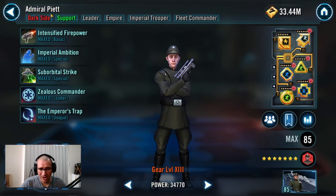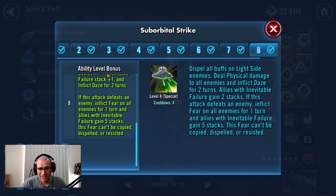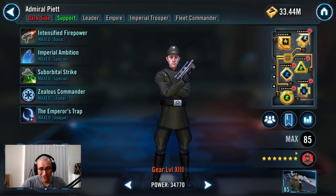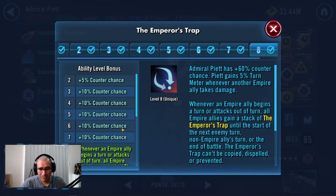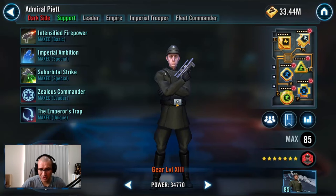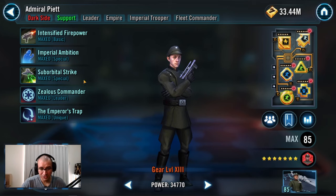For Admiral Piet, the most important Zeta is the Emperor's Trap. Whenever an Empire ally begins a turn or attacks out of turn, all Empire allies gain a stack of the Emperor's Trap. The Emperor's Trap is a buff, so it gives them 10% turn meter every time they get this buff. It also gives them offense, so when they get tons of stacks, it allows them to punch up and do an insane amount of damage.